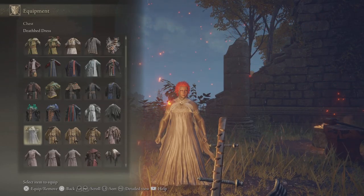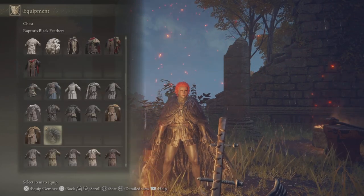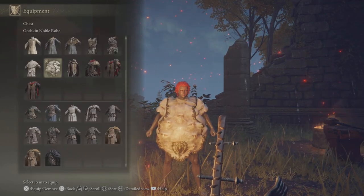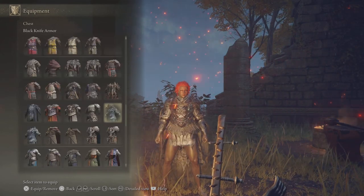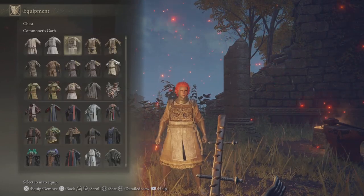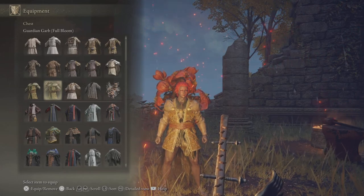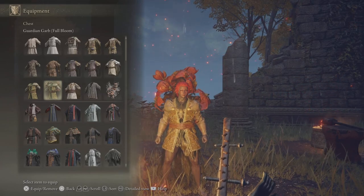Great Hood increases Faith and Intelligence by 2 each but decreases HP by 10%. The Deathbed Dress means any nearby allies get 2 HP per second while you're wearing it. Raptor's Black Feathers strengthens Jump Attacks by 10% (5% in PvP). The Godskin Noble Robe increases the damage of the Noble Presence Incantation by 20%. The Black Knife Armour muffles the wearer's footsteps. Commoner's Garb increases Faith by 1%, and the Guardian Garb Full Bloom increases HP recovery effects of your HP flask by 10% but greatly lowers Fire Damage Negation.